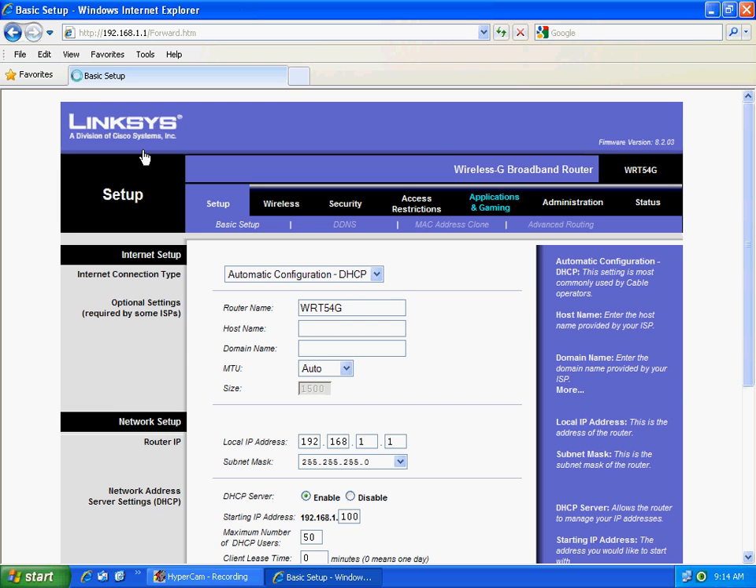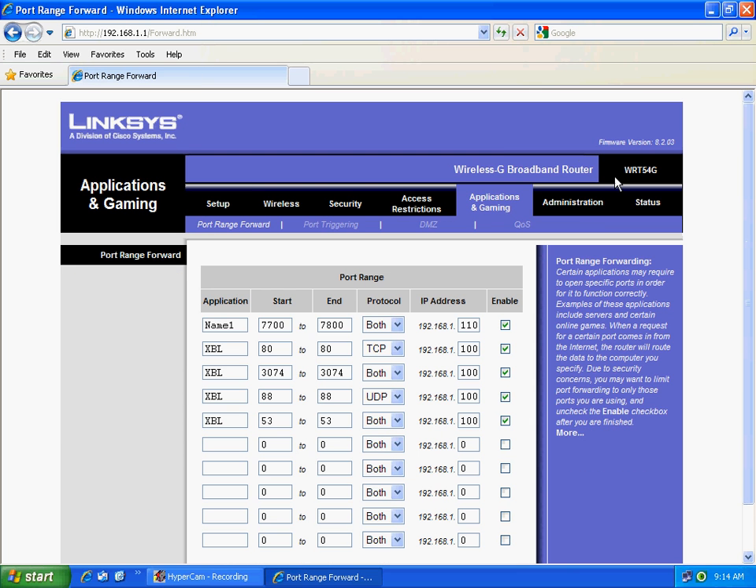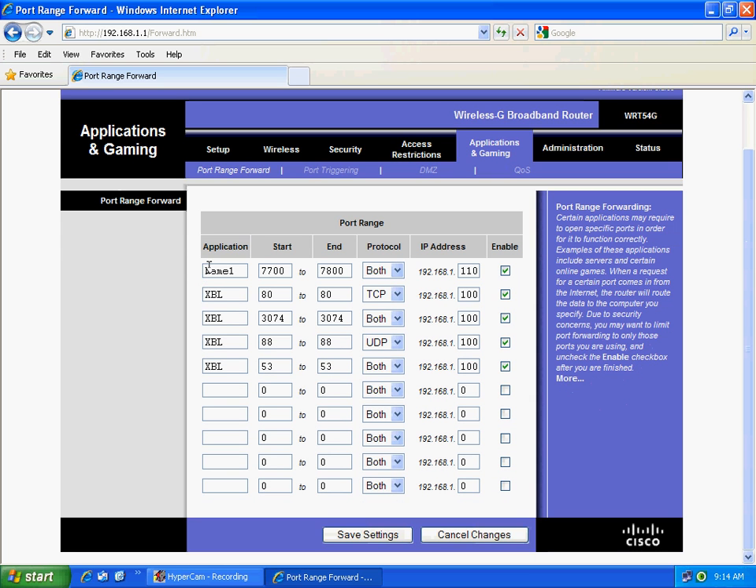Go to Applications and Gaming. If you don't have a Linksys router, just go to Port Forwarding or Port Range Forward, whatever you can find. Under Application, name it whatever you want. Set the start port to 7700 and the end to 7800, protocol both. Enter the static IP address you set up, enable it, and then save your settings.